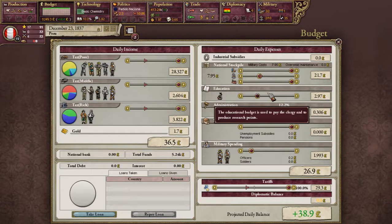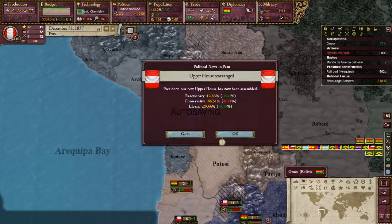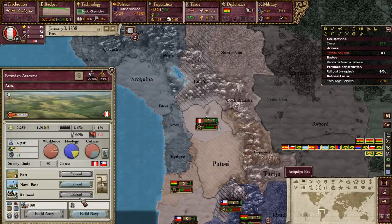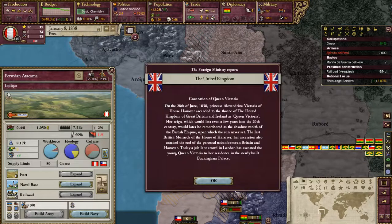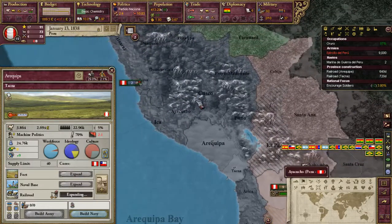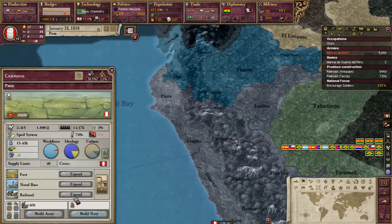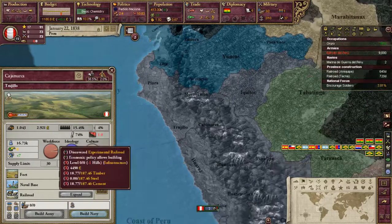It looks like it's just fine. 100% tariffs are working now — that's great. So that's being built. Let's expand railroad there. Looks like most of these places, because they're hills or mountains, we still can't expand. And this will be the next one — that one we can, that one we can't.